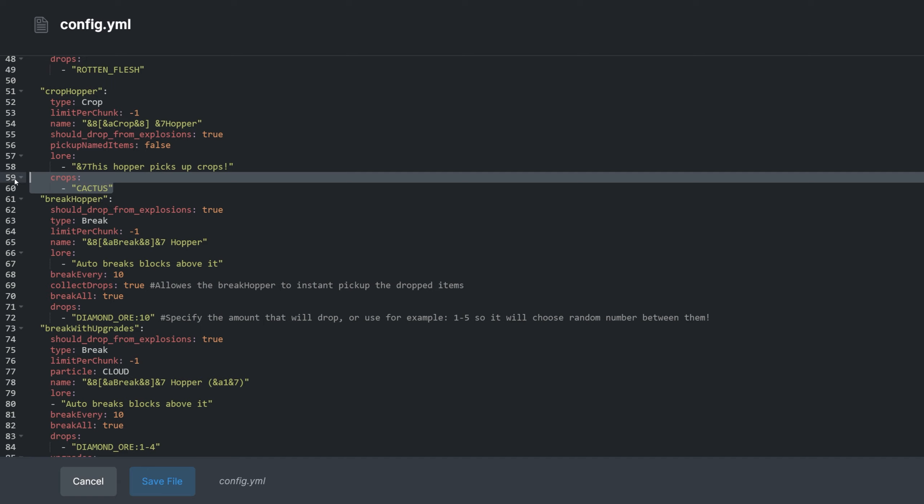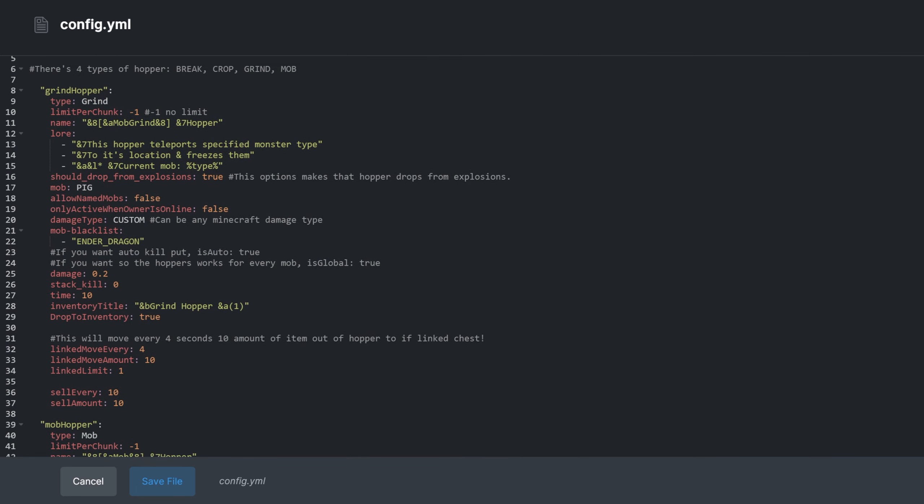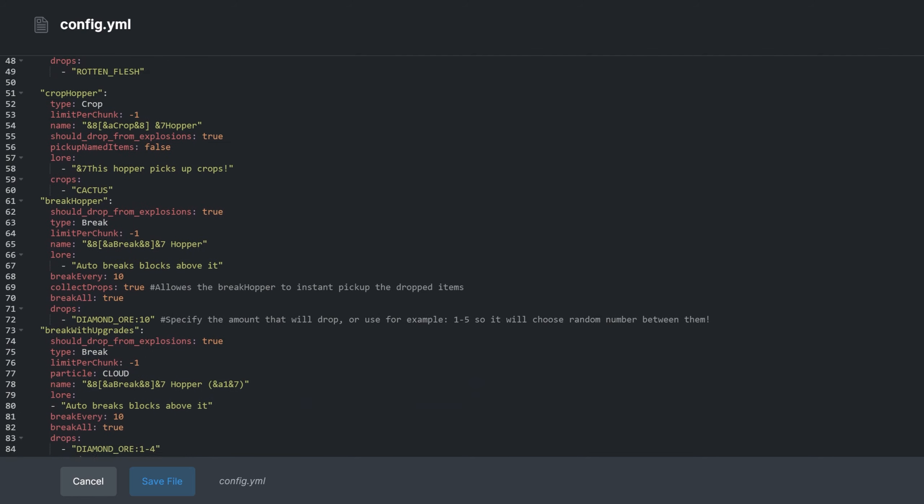Entity whitelists include crops for the crop hopper, drops for the break hopper, break with upgrades hopper, and grind hopper, as well as mobs for the mob hopper. There are also options to avoid named entities under some hoppers, which will make sure not to destroy valuable items or mobs that happen to enter the same area.